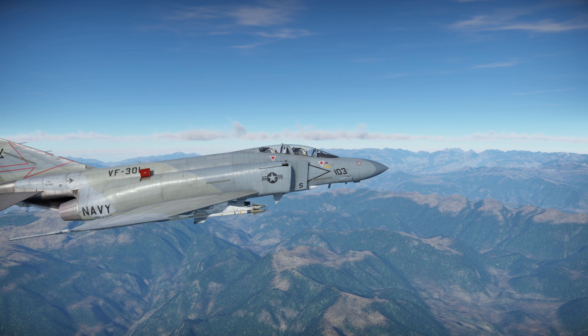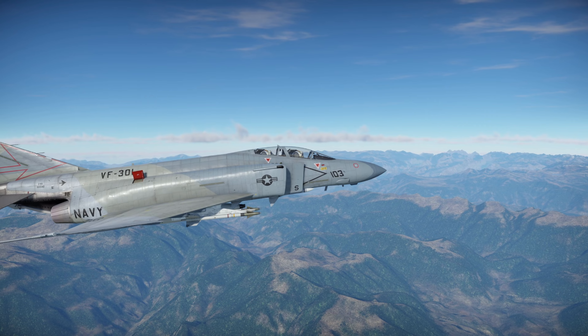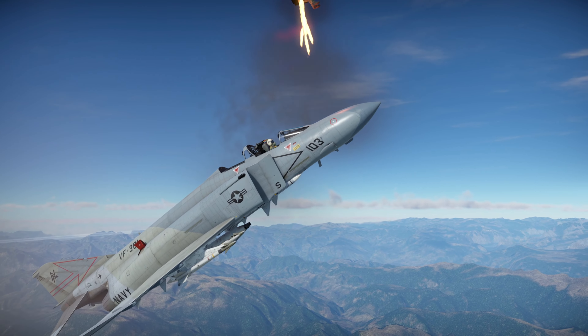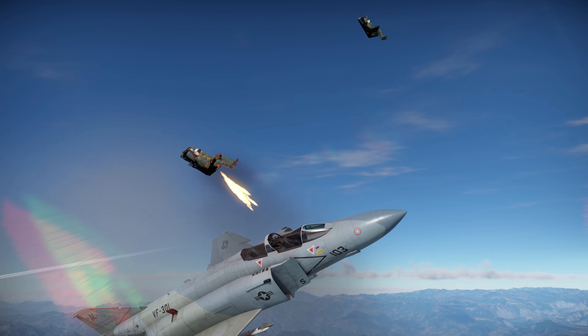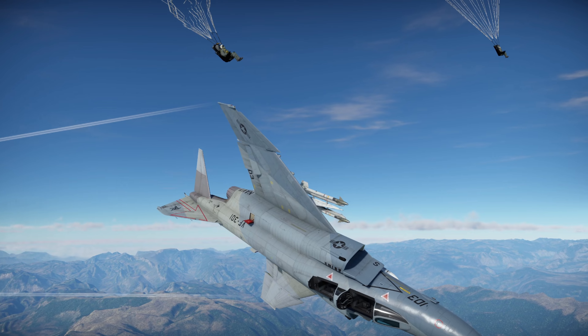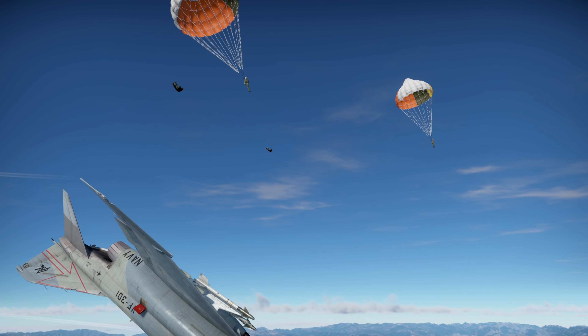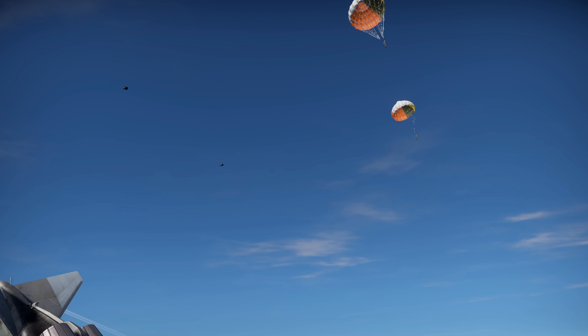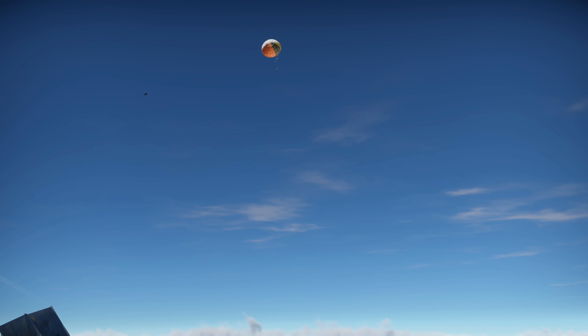Here we have, at quarter speed, the ejection seats working. I just wanted to show you guys this from a replay point of view to see how it actually works on a plane where there are two pilots. In my opinion it looks really good — you can see the seats and the pilots kind of go their separate ways. Really cool.